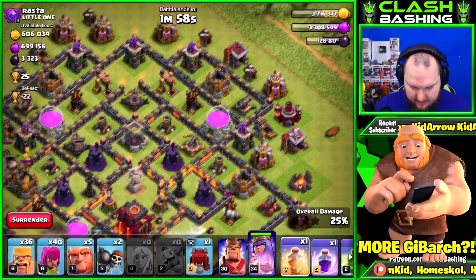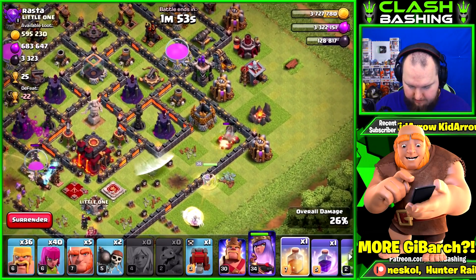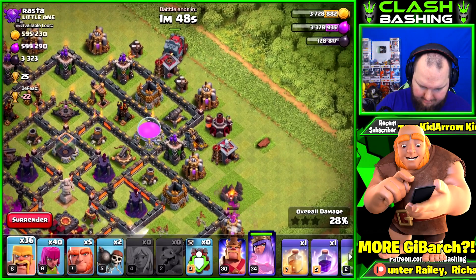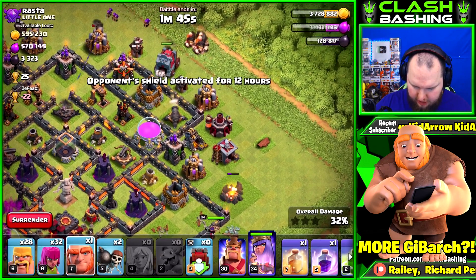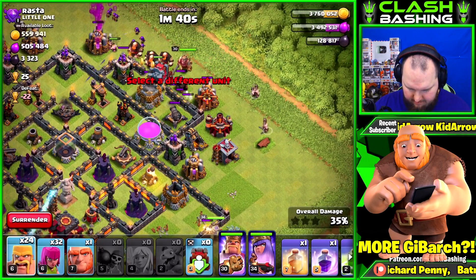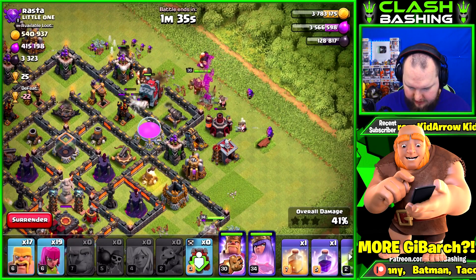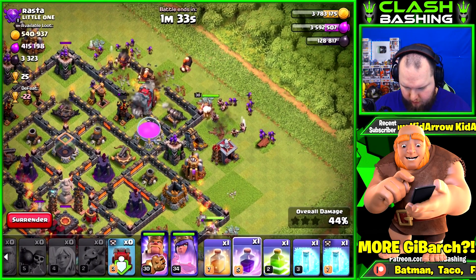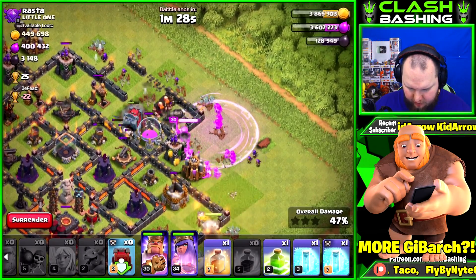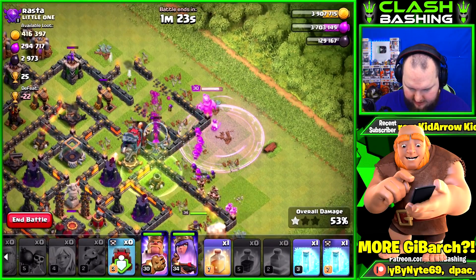Let her keep walking, then we're gonna come in up top with everything else. Giants are doing work. Let's bring in the wrecker, throw in some giants, throw our king in as well — just get all this stuff working in here. Let's rage up here, giants are doing well in the core. Queen busted in of course — why wouldn't she!